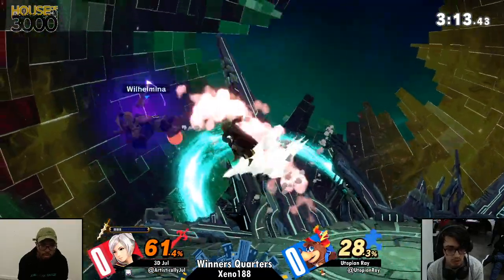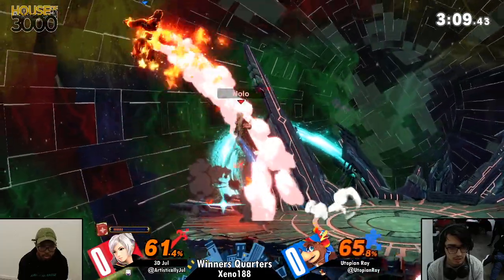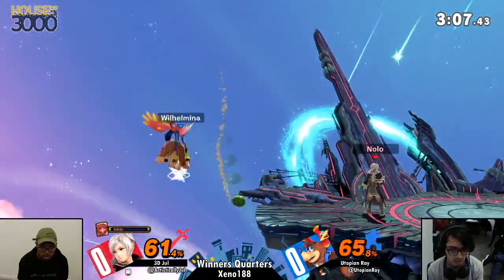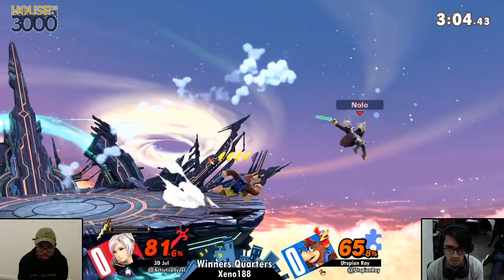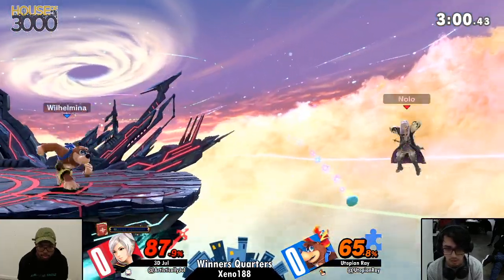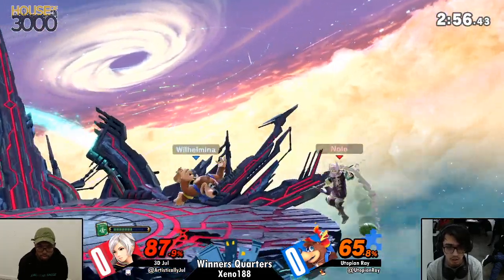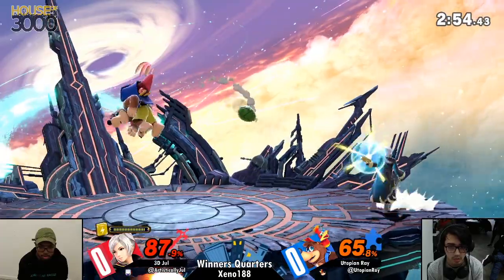Not to mention, if you drop your shield preemptively, you're going to get hit with that Arcfire. I've got to say, about Utopian Ray in this matchup — he just feels like a man with a plan. He is executing his game plan so effectively, just putting Jewel in the corner and throwing out these grenades. I'm curious to see what adaptation Jewel can even make to get out of the corner.